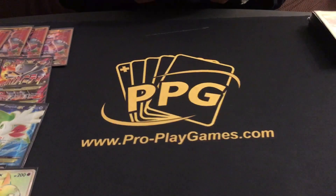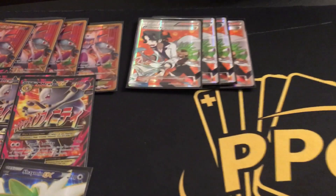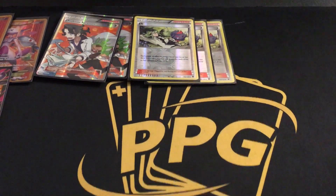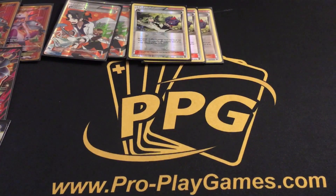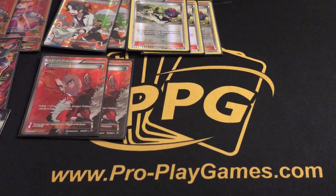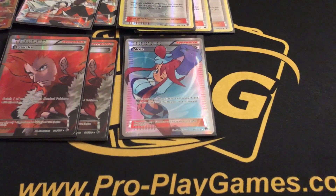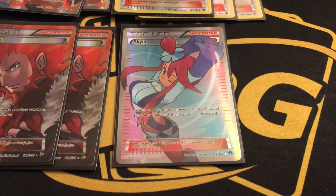For the supporters, I played a pretty standard line. It's 4 Professor Sycamore — discard your hand, draw 7 — it's very nice. I played 3 N because this deck, if it bricks, is tough to play out of since you have to Omega Evolve, so having more draw support is definitely nice. I also played 2 Lysandre because it wins games — you can pull out anything you want and go for the kill. Skyla helps search out item and supporter cards and definitely came in clutch a lot of the time.